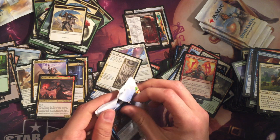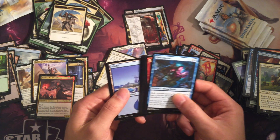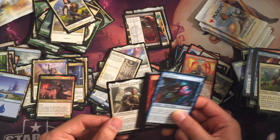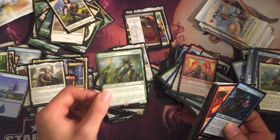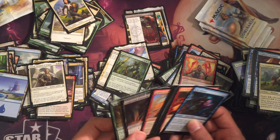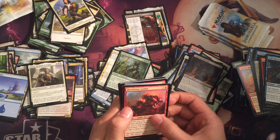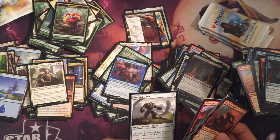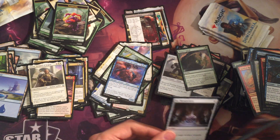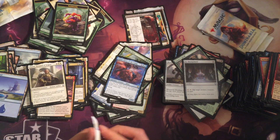Down to the last five packs. Bard, Steward of Argive, and Verdant Force — for all those sapling tokens we just got. It's a 7/7; at the beginning of each upkeep, create a 1/1 Sapling creature token. Come on, just one more mythic. Zahid the Djinn of the Lamp, Helvault. Icy Manipulator — they brought that back! Basically tap down anything.